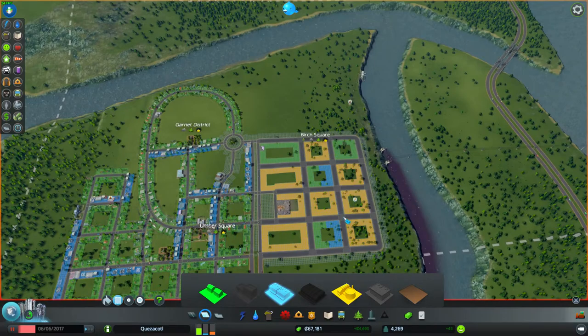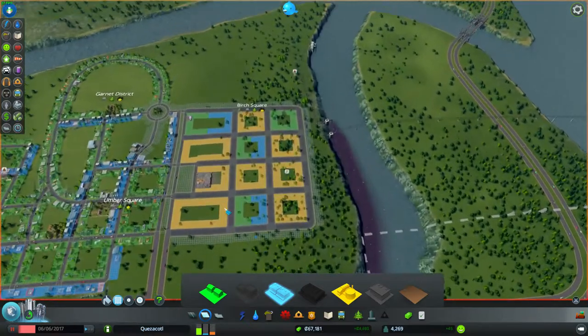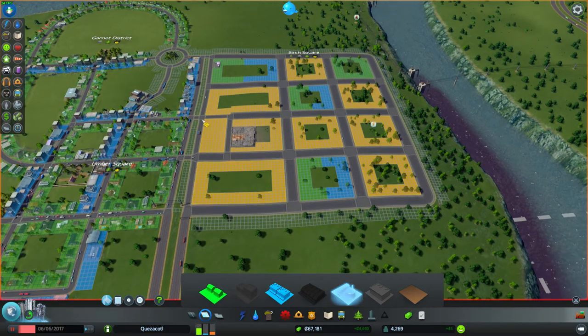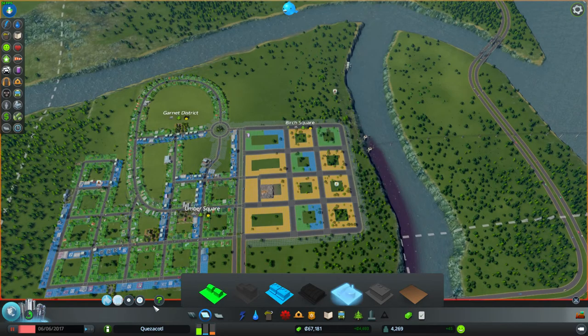I'll cut this one in half as well, and leave that one full because we have a demand for residential. I'll put some good old forestry stuff right there. This works out quite nicely — this looks nice.